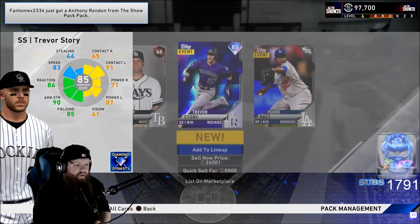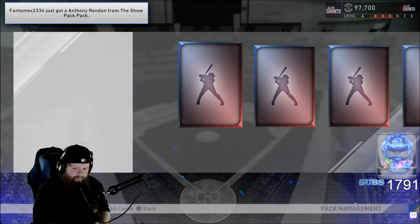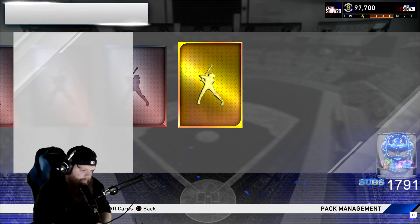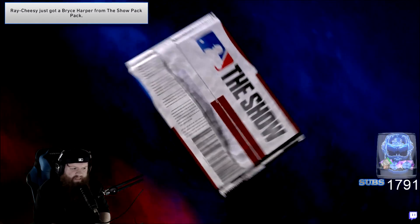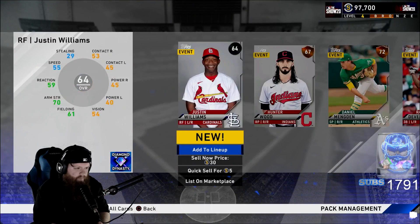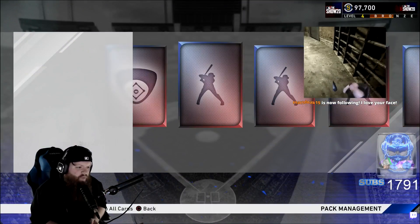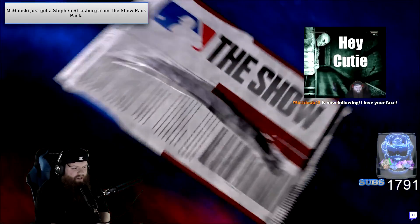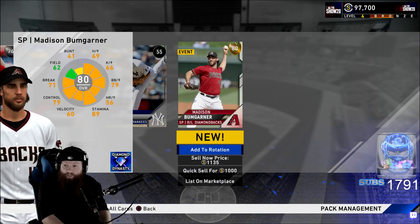Oh, it's Trevor Story! Even better — I love it! Let's go! 85 overall Trevor Story — I just nutted, let's go baby! I'm ready, dude. These animations are fire, bro — they did amazing with these diamond reveals. That's awesome. Let's go baby!